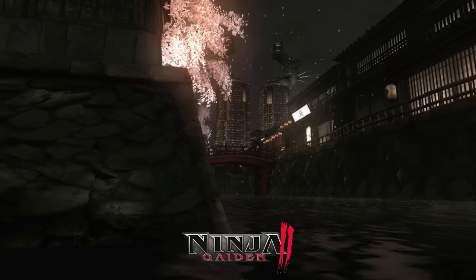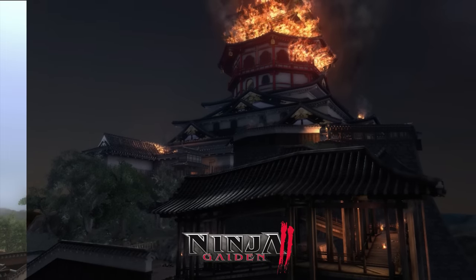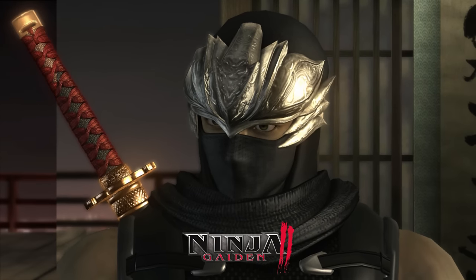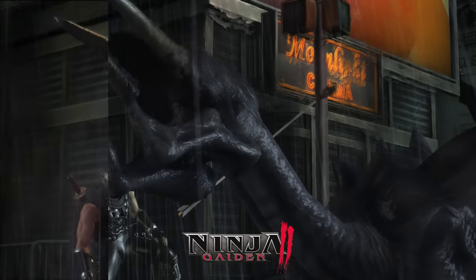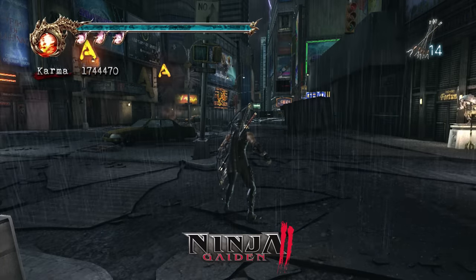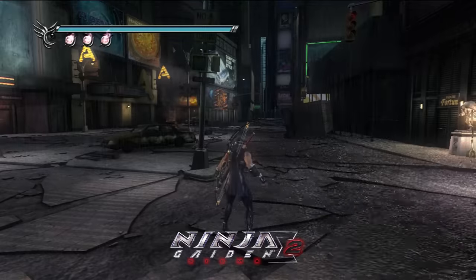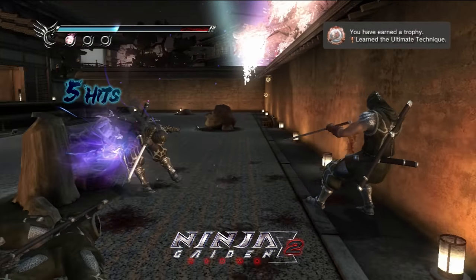You can equip shuriken at the same time as the bow, and because of this, the bow is now controlled with L2 and R2 as opposed to circle and the analog stick, and it doesn't charge an ultimate technique anymore. Interact was moved from R1 to circle. In turn for fewer enemies and blood, lighting was overhauled for the hardware, bloom was added, and sometimes the time of day in levels was changed. Many textures were redone and cutscene models were improved. The 360 version only ran up to 585p and struggled to maintain 60fps, with constant screen tearing and slowdown. On PS3, given the concessions made, the game runs at 720p though it still struggles to maintain 60fps and has screen tearing as well.